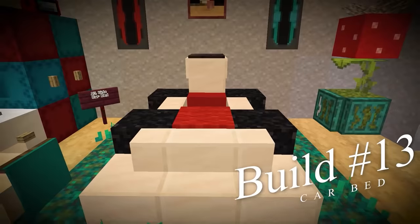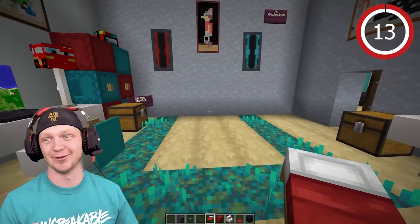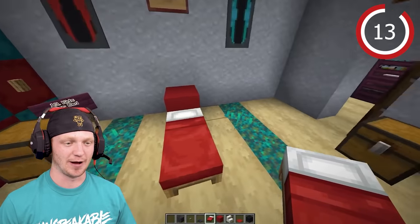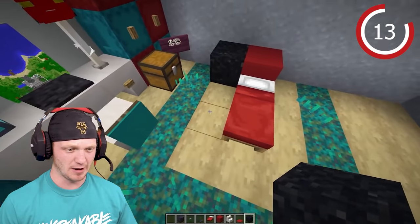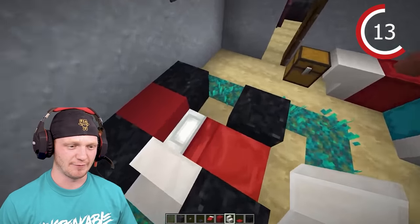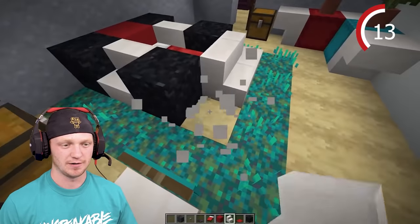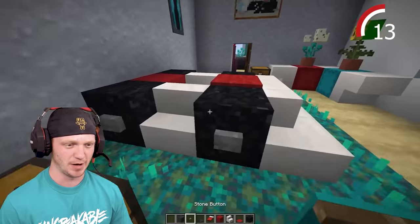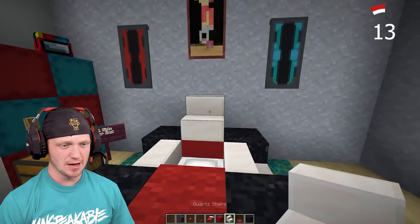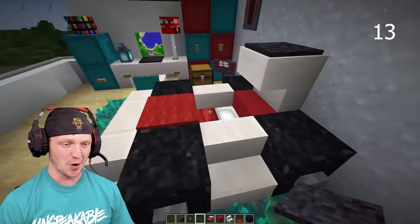We're going to build a race car bed — a kiddish looking bed. Start at the top with some red concrete and place the bed right in the middle. Grab some black concrete powder for the tires, build the side of the car and the front. Add red carpet, buttons on the side, and even a wing on the back. Voila — you have a race car bed.